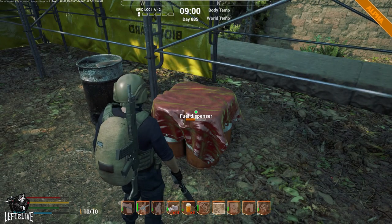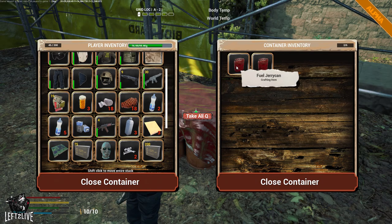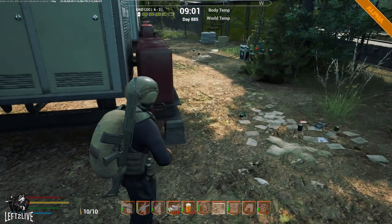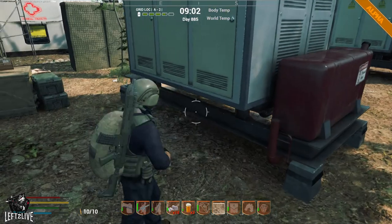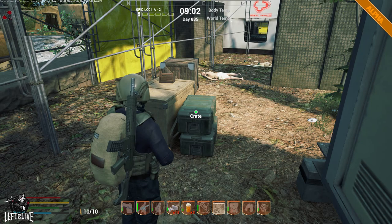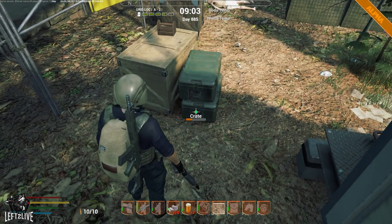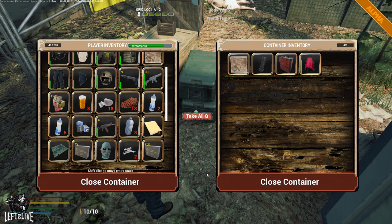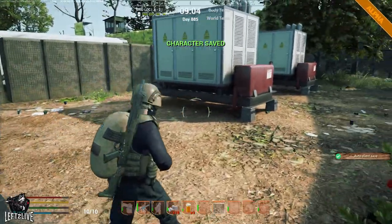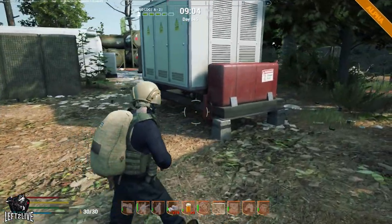Here you have a fuel dispenser where you can find some fuel — two fuel canisters and two jerry cans. The fuel canisters give you 500 fuel and the jerry cans give you 1000, so if you want to fill up a car fast, use the jerry cans. Bio fuel only gives you 100, but I usually use that for refilling my generator when I use that instead of my solar panels.